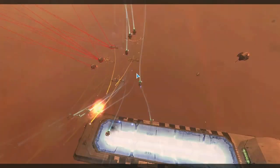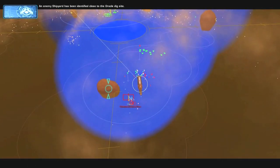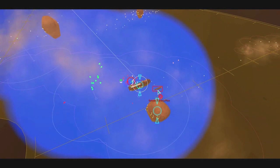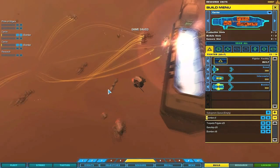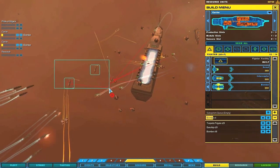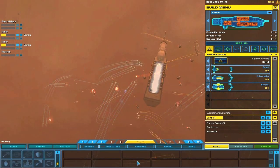Oh god. I should probably attack these frigates first. An enemy shipyard has been identified close to the Oracle dig site. Destroy the shipyard to prevent the enemy from building further reinforcements. Oh boy. Target confirmed. Okay. I need to destroy these missile frigates and crab first. Lock all weapons on target. Group two reporting. Group one copy. How many bombers do I have? I hope enough.